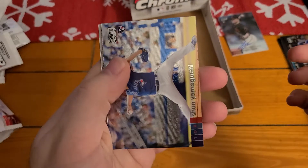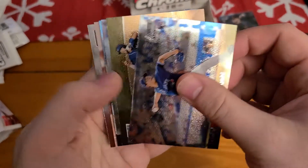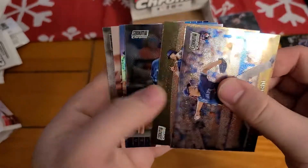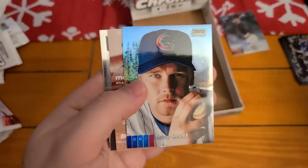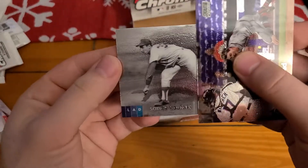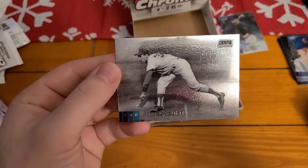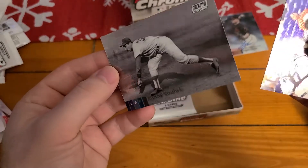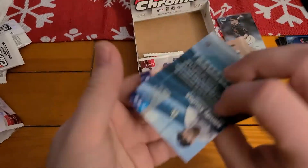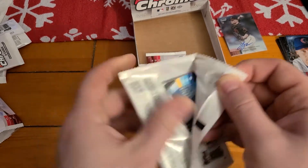We got Shun Yamaguchi. Hunter Dozier. Ian Happ. Got a Refractor - Kerry Wood. Max Fried. And Sandy Koufax - I like that it's a black and white picture. That's cool.